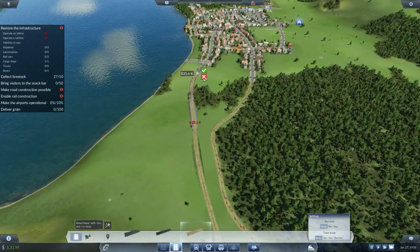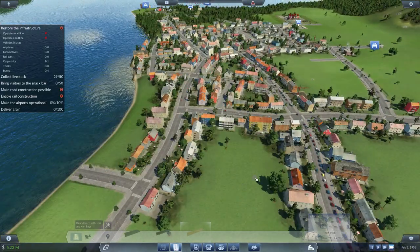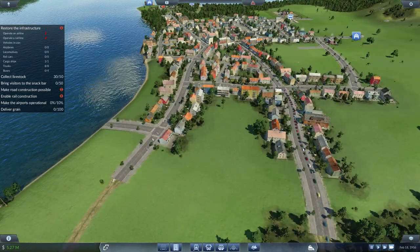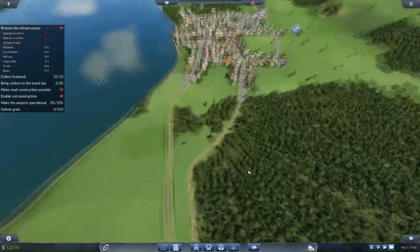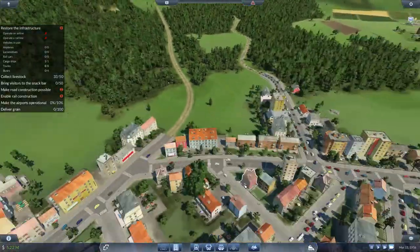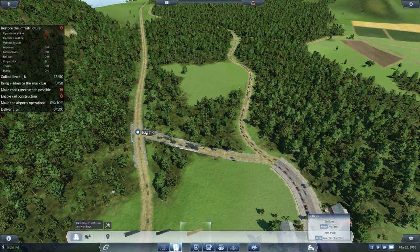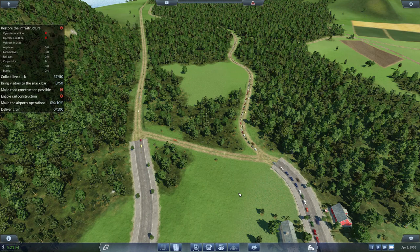Connect it to there and watch — a bunch of vehicles should start making their way around and start wanting to use this road. Every vehicle we can get to use this road is one less using the congested one. You can already see the traffic should automatically start thinning out. You can also just jump a road across just here to help motivate them to use this road. I like it when the towns upgrade roads — saves you a bit of money.